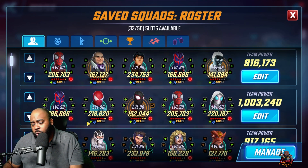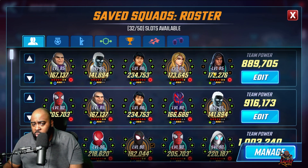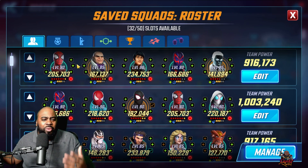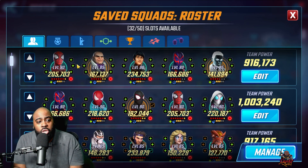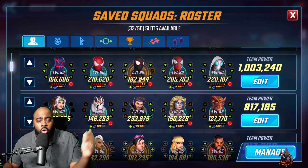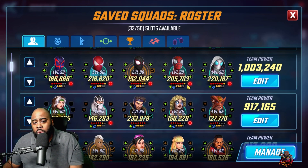This Kingpin/Mr. Negative/Cloak and Dagger comp is only recommended for players who have already built Cloak and Dagger — I'm not telling you to build them from scratch. If you haven't built them, you can throw in Spider-Man 2099, who is an Arena character right now with a ton of value and also good in Cosmic Crucible. OG Spider-Man works too if you've already built your Web Warriors team — he helps with defense and stuns. Alternatively, just run the full Web Warriors team, swapping Spider-Punk for Spider-Man 2099 for more value, or save Miles Morales for node five with Young Avengers.